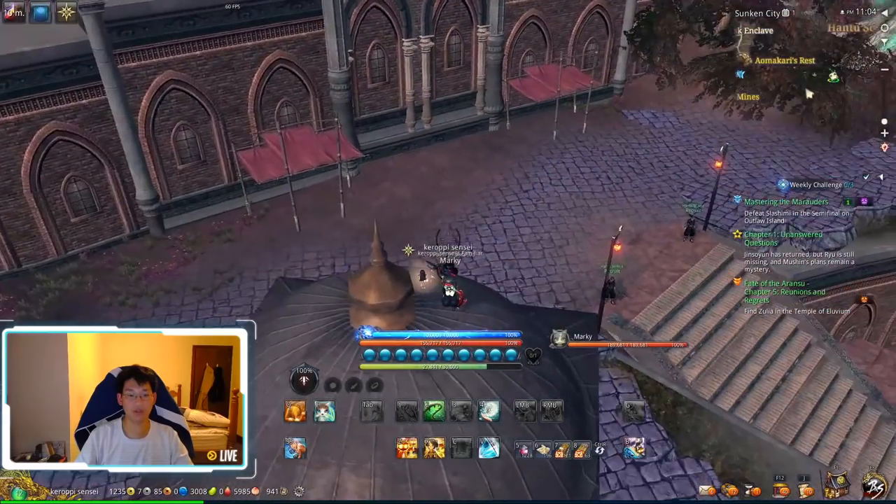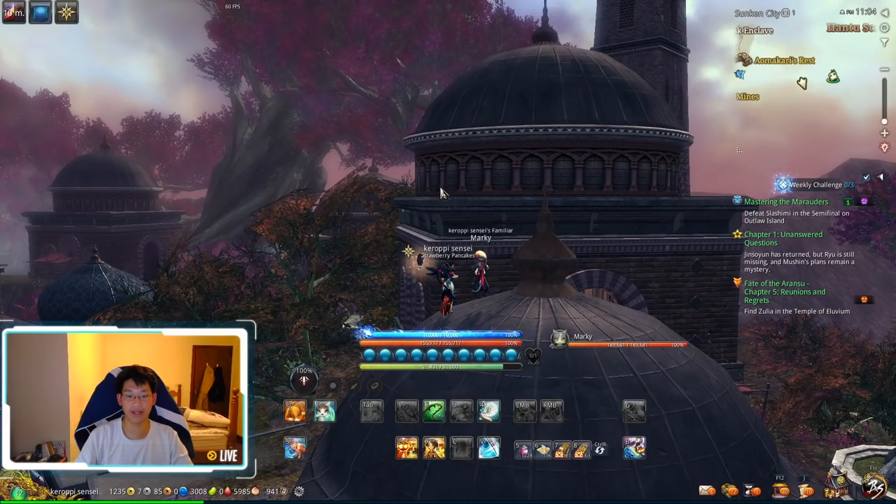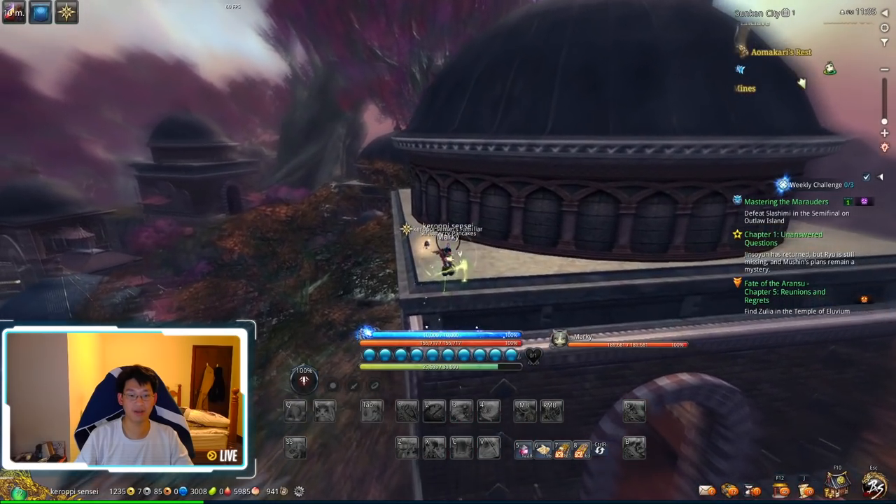Once you're on top of the bell tower, you want to jump up here. You see this area over here? There's a ledge — we're going to jump to that ledge, dash, and then jump and glide across.